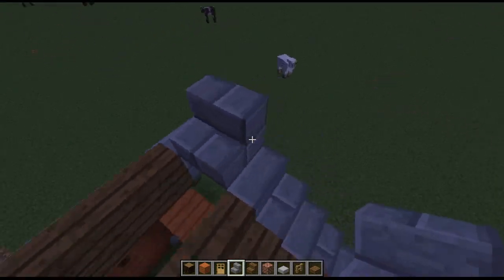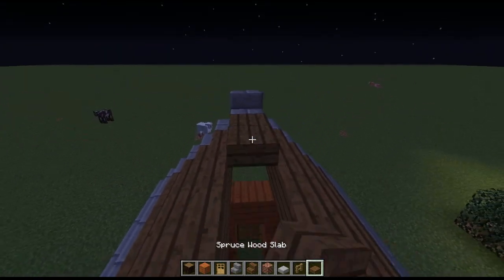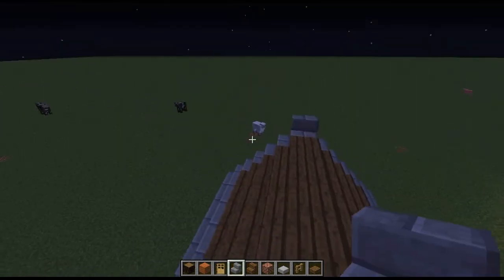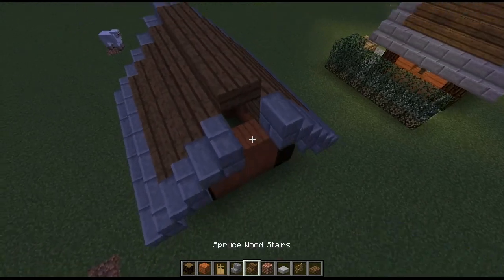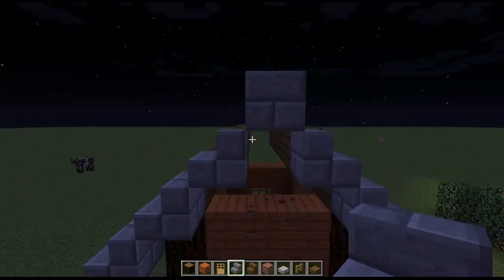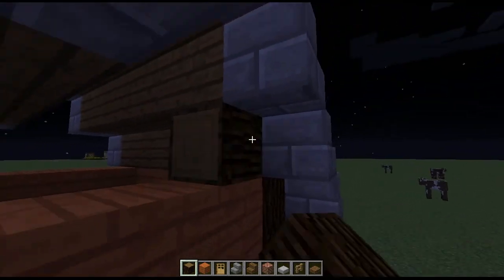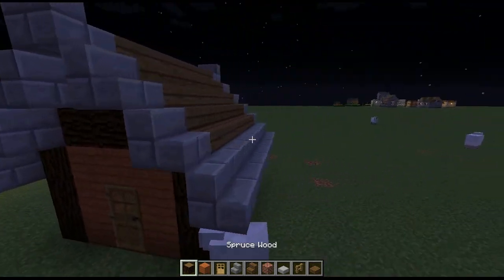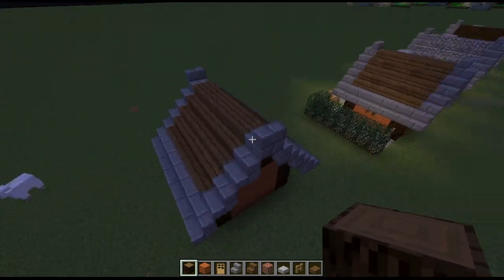We'll put a stair like that facing outwards — it looks really good, I'll show you why in a bit. Then go over here with spruce wood slabs. Actually that's wrong — you want it to be facing the other way, like that, so the back is facing out. Now for making it look a bit better, I do that. You can just leave a hole there — I'll show you why in a second. Your house should look something like this now, nice and simple.